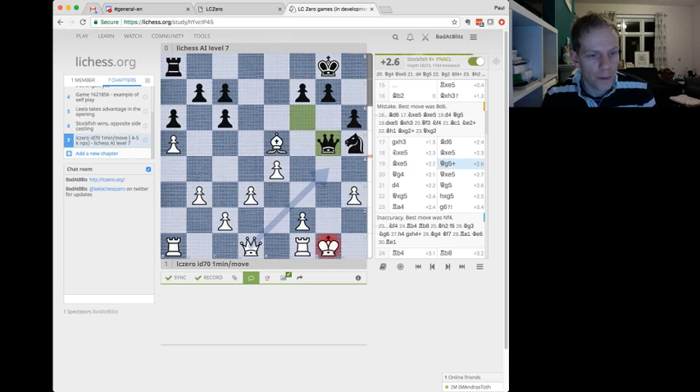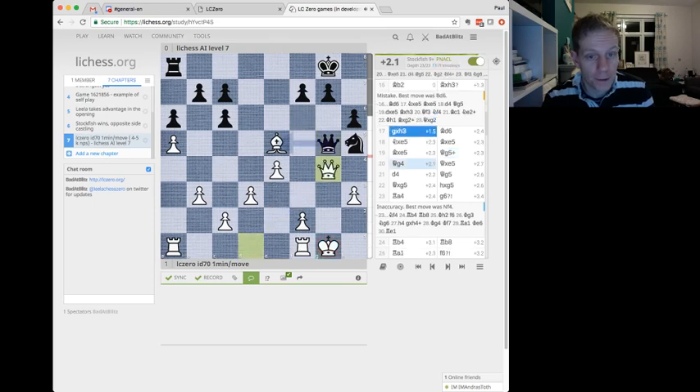Plus 2.6. What have we got? Bishop versus Knight, same number of pawns — seven each side. Bishop versus Knight, and you've got an open King here. But Stockfish is saying plus 2.3, so it can't be too bad.